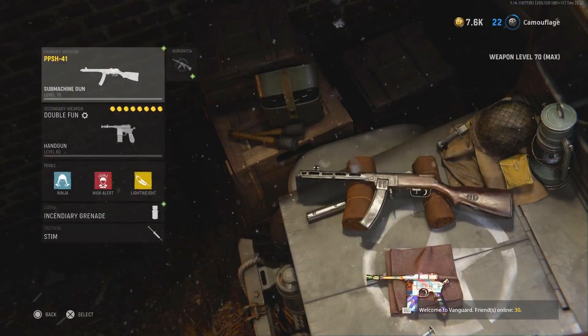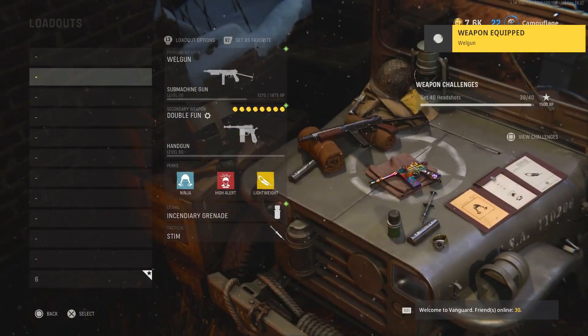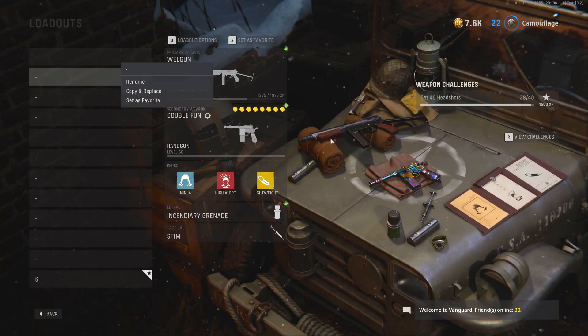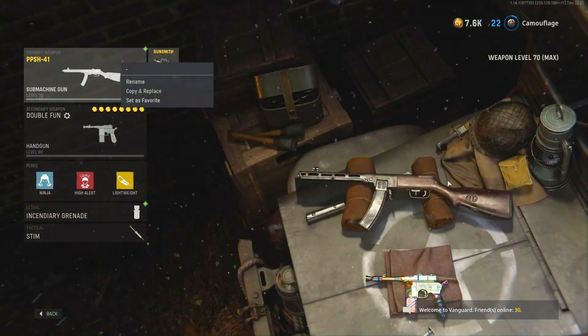Have one class that has the gun Camo you want, and then the other class is the other gun that you're swapping it over to. Now all you want to do is right-click on the class that doesn't have the Camo yet with the mouse to get this little menu, and then move the mouse to the right side and keep moving it.